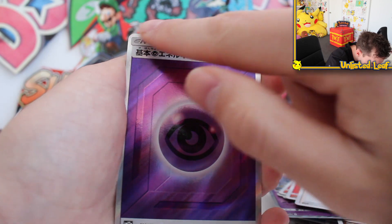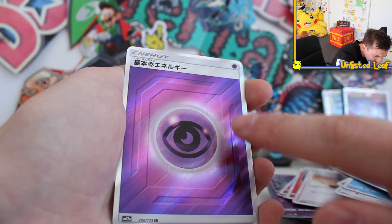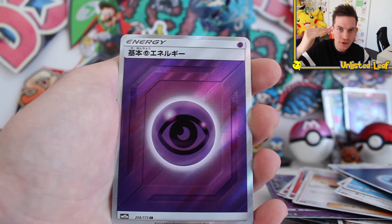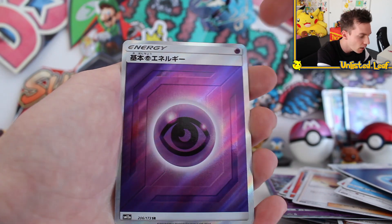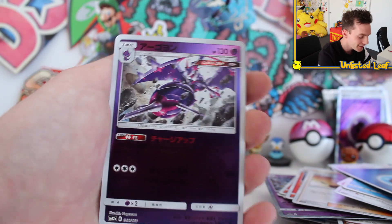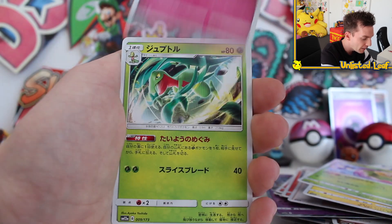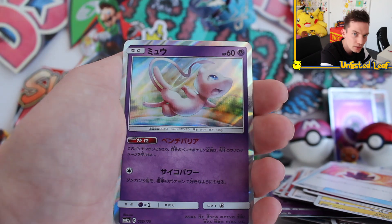If you guys keep hitting 3,000 likes and we open a box every day, we can try and collect all the energies as Secret Rares. Imagine if we completed the whole set as a binder. If I wanted to complete this whole set, I've got a feeling I'd go broke — you'd need a bunch of God Packs to do it. Second to last booster pack — what can we get? You can get the baby tag trio card with all three babies on it.